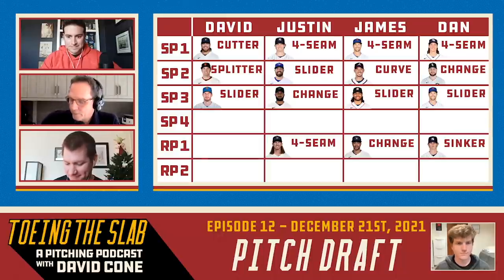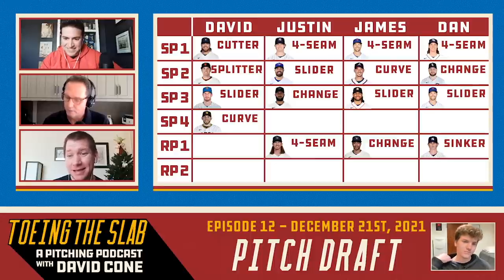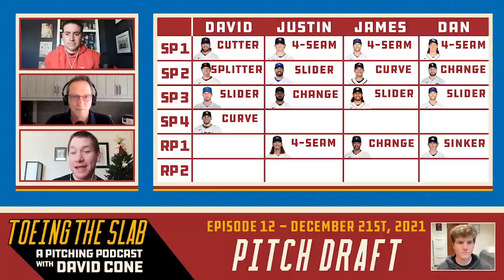Coney is up for two picks. In the starting pitcher curveball category, I'm going to round out my arsenal — I'm going with Joe Musgrove's curveball. Excellent under-the-radar pick. Musgrove: .116 average against, 88th percentile in spin rate — elite spin there. He's got movement not just horizontal but vertical, about four inches more break on his curve and five inches more drop than the average curveball. A devastating combination.